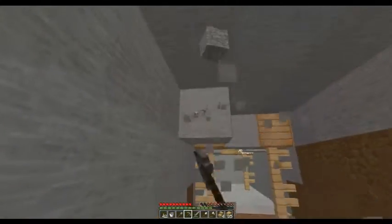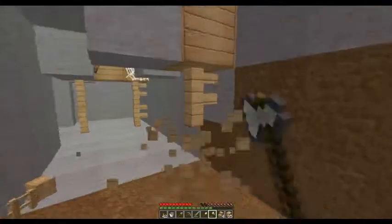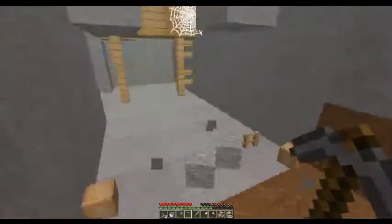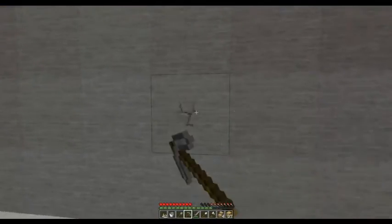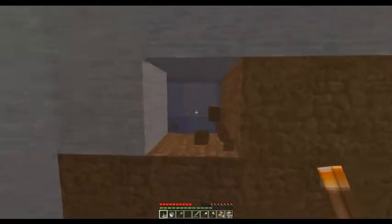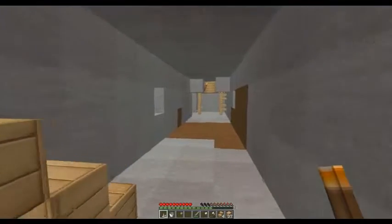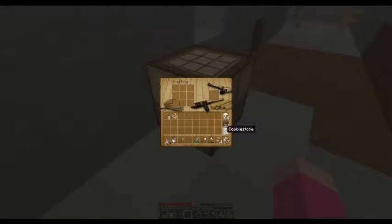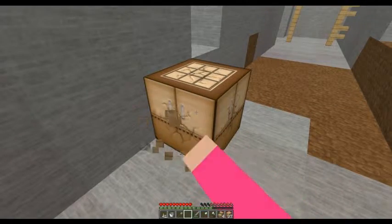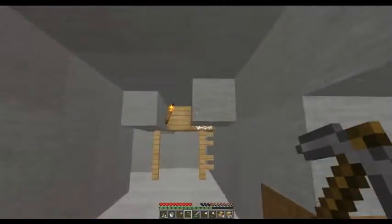This one branches off in a couple different directions — that's why I did the short one first. We must be right below our stairs upstairs. I ran out of pickaxe. I have an extra one — let me have it, please. I've got like two extra. There, I just threw it on the ground. Thank you. I don't like coming down here without one.